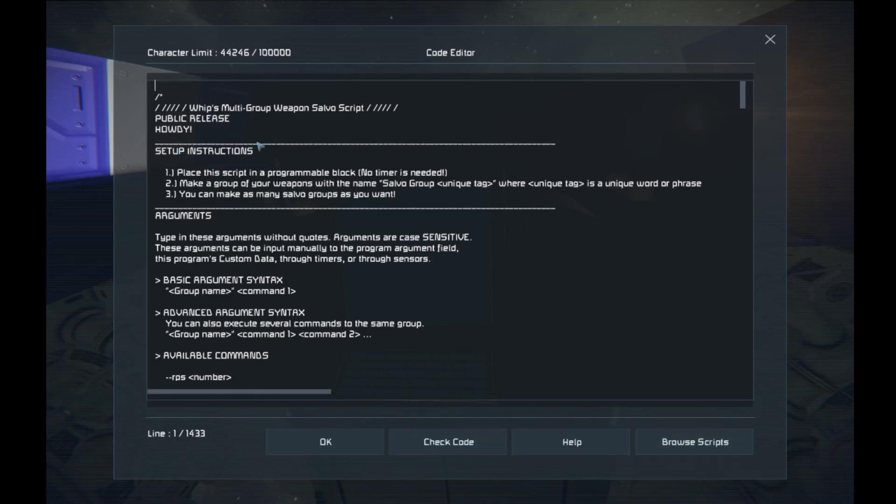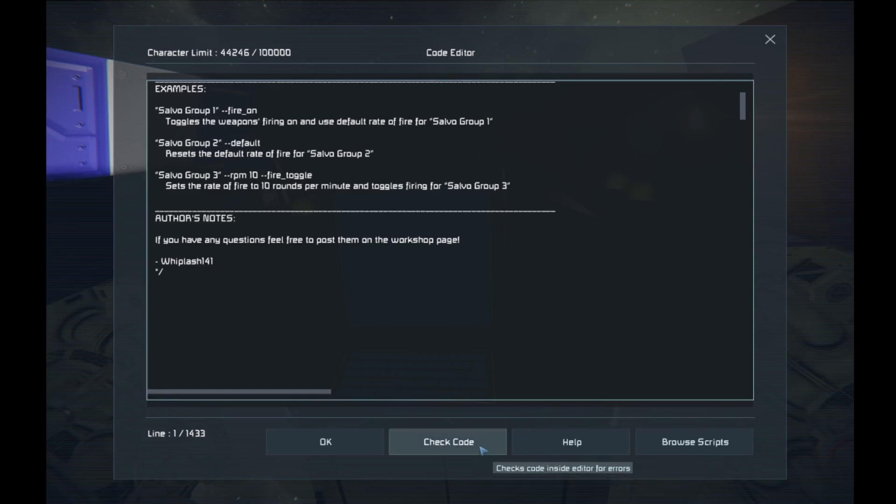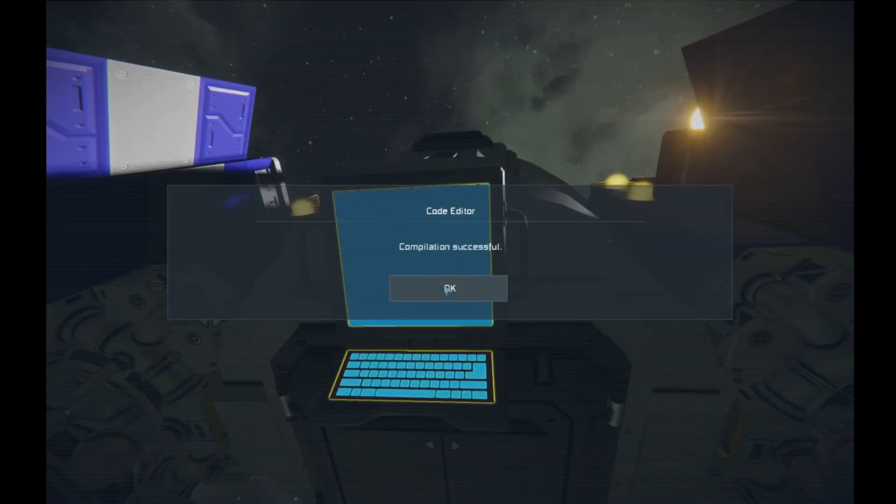We've got the multi-ship combo, the salvos, and everything else loaded in. Do not touch any of this — do not click here, do not touch anything, you don't have to. Simply press 'Check Code' to make sure all this works. Compilation successful!